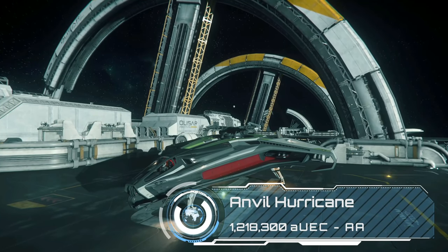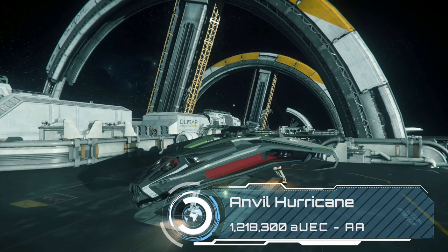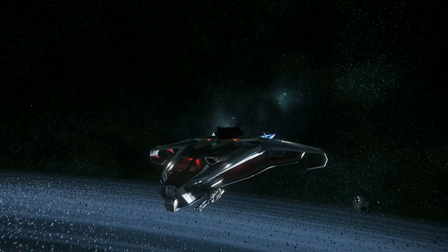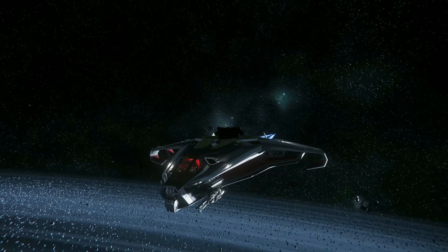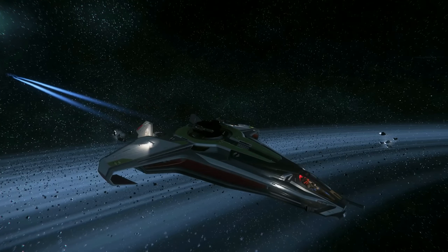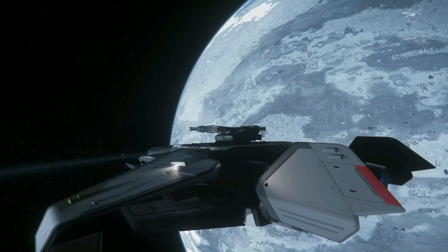With the capacitor changes in 3.14, turreted ships have had a big boost to their capability, and as such the Anvil Hurricane is looking like a bit of a steal at just north of 1.2 million. You'll need a buddy to get the most out of the ship since you have two size 4s under pilot control and four size 3s on a player-controlled turret. Crewed up this thing can seriously shred, so it can be worth it even when you're splitting those bounty payouts.